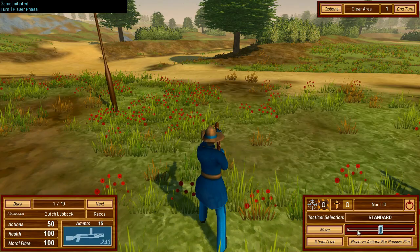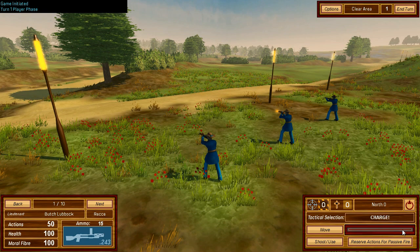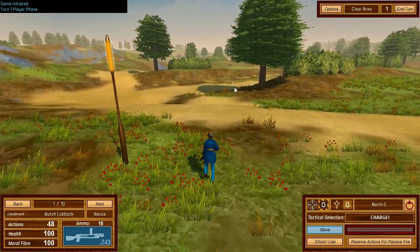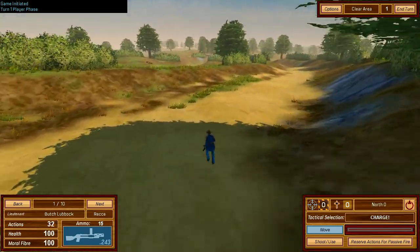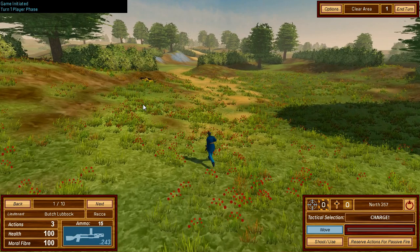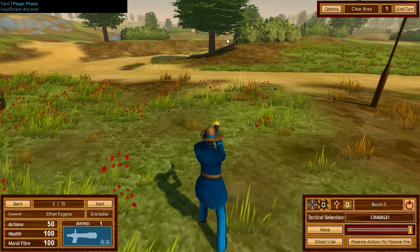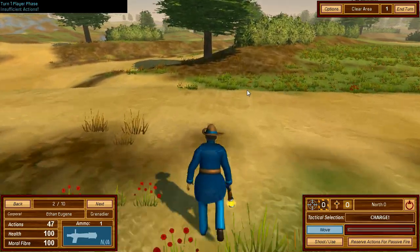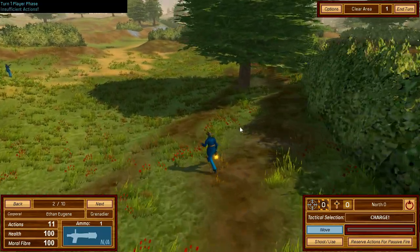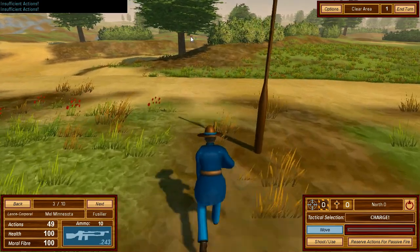There are three types of movement: Cautious — the best way to move if you want to hit anything, but slow — Standard, and Charge, which means you move really fast but can't hit anything. Short-range troops like Reccy will charge forward. We send Butch charging over, making plenty of space. The Fusilier and other close-range guys leg it toward their positions. Don't hang about too much in the open.